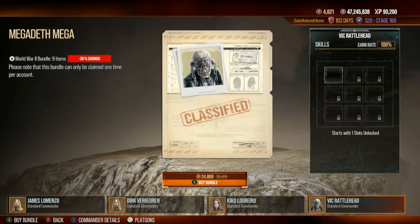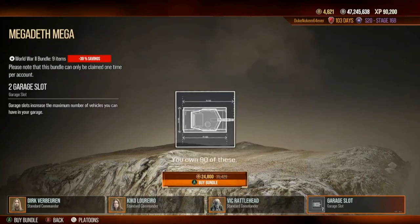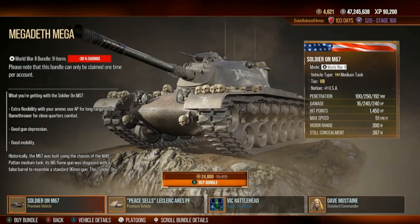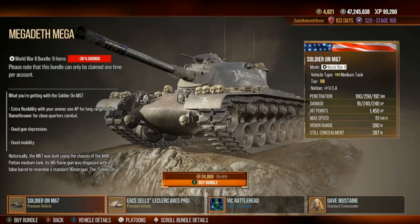You've also got a two-dimensional Vic Rattlehead, and you get your rod slot for your tanks. Now, if you're going to buy this, the smart move is to acquire the M67 first and then buy the rest of it, because you'll get a refund for the M67.